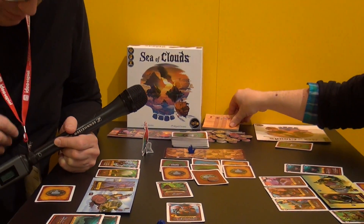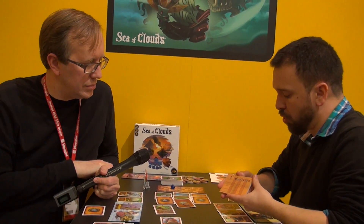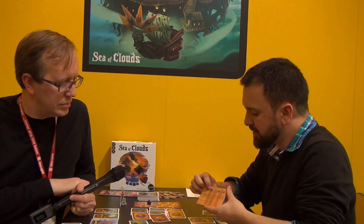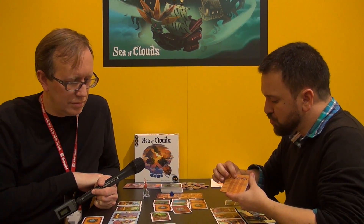At the end of the game, you use the scoring pad to count the score. You get one victory point for each coin you have. Then you score your relics, your secrets, your items, and whoever has the most points wins the game.